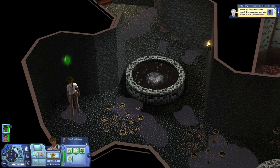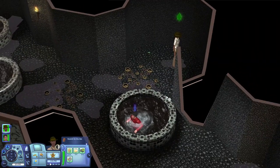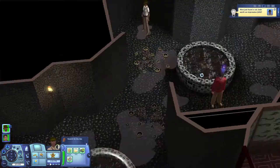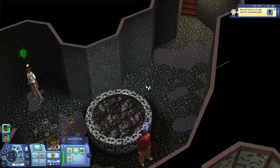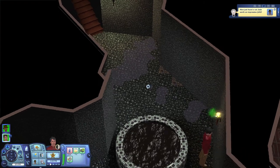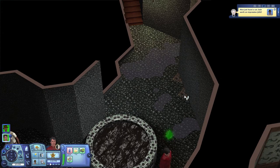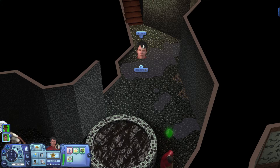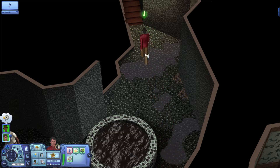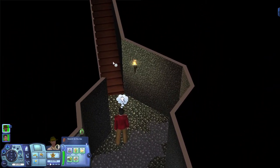Bioluminescence everywhere! All right, there's no secret doors - oh, we missed another one! What the heck? I also have edge scrolling on the game I'm playing and I don't have edge scrolling on here. I feel like there's a trap there but there's no indication of such. Maybe it's a secret door - I think it's a secret door!